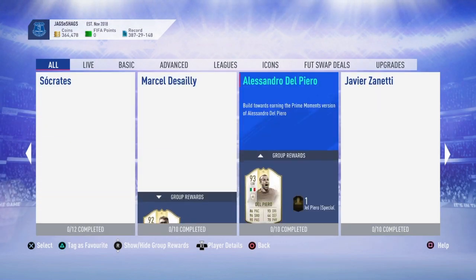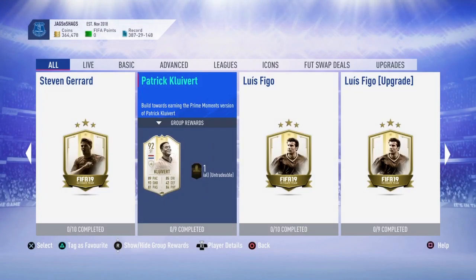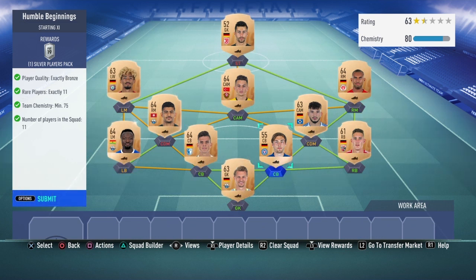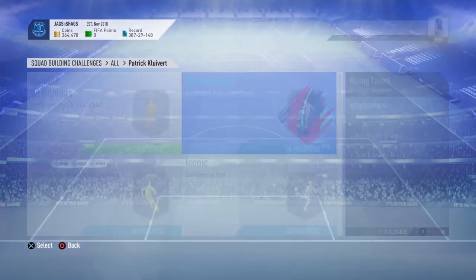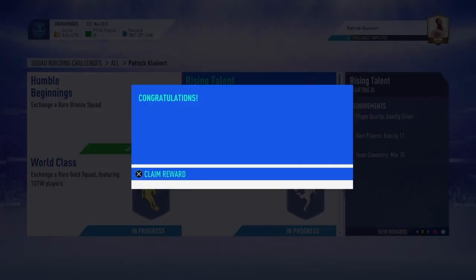That's it, just dislike the video now. So this is the card - great card. People have off-putting high/low work rate, but a striker doesn't need to come back and defend in my opinion. Let's go on with all these objectives. You get nine - the first one is literally a bronze squad that costs about 400-500 coins each, and you get a silver players pack for that.